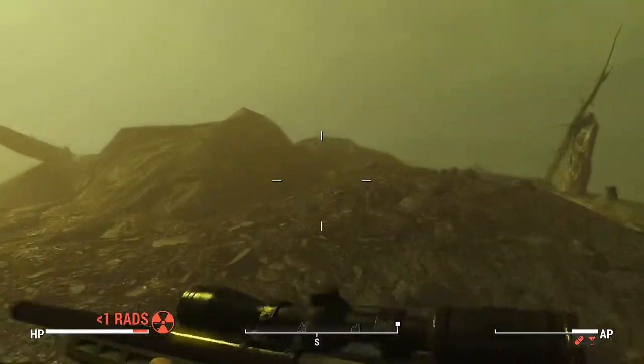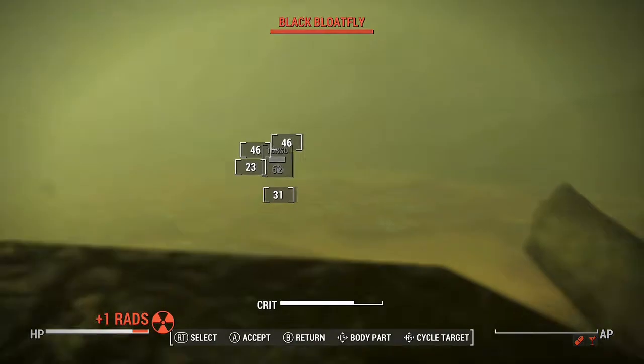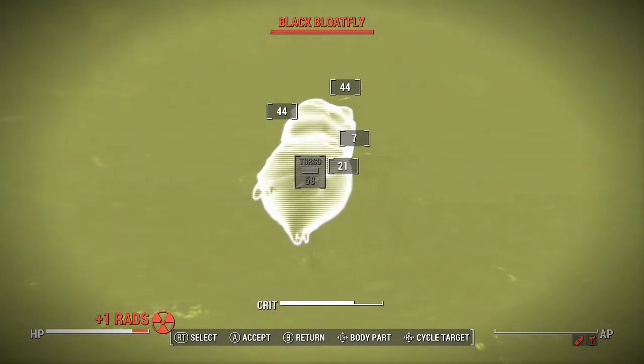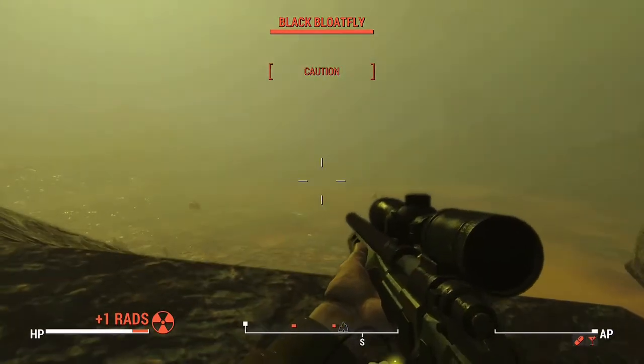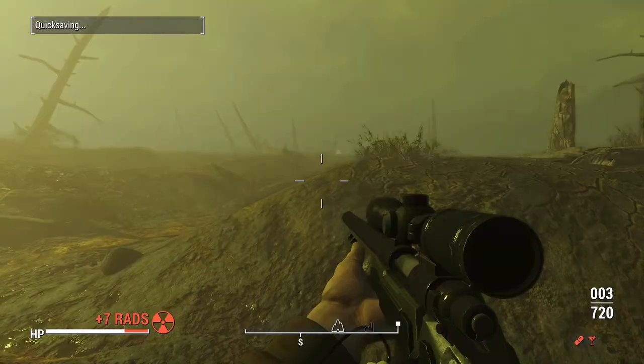You're going to find these creatures primarily in the Glowing Sea, and that's where you're going to find these floaters. They usually spawn in small groups, but there can be larger groups than just standard, and they may spawn alongside bloatflies.